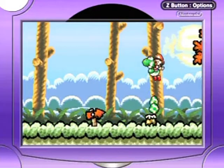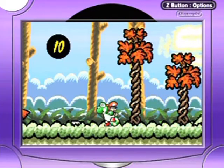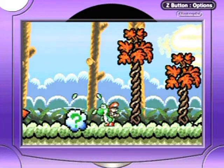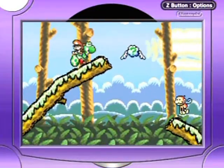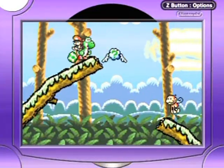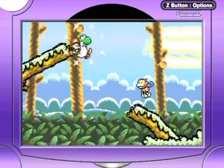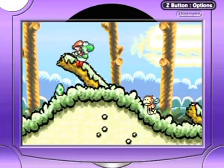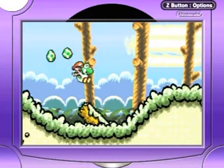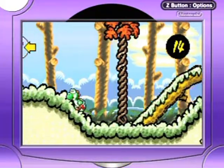Calling them grinders doesn't really make much sense because the grinder in a different Mario game is a whole other different sort of thing. You always have to wait for that just to be sure. You can see the puff of smoke and one appears — so we got a monkey, we got a flower.